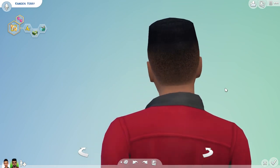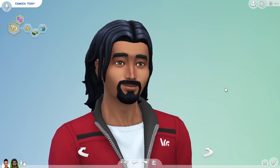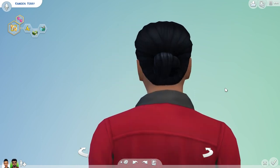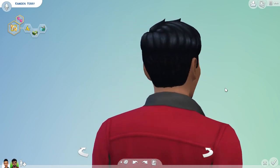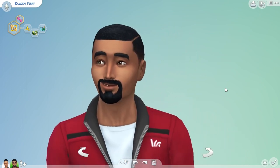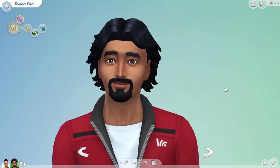Now we're moving on to the male Create-A-Sim items. First up are the hairs — males have eight new hairstyles and I really like them. Something that made me really happy with this expansion pack is that they actually added a lot of new male Create-A-Sim items, because usually the trend is you have a bunch of new items for female sims and male sims are kind of lacking on the new content. But for the most part males had about as many items as females did, and in some cases they actually had more. So that was a nice surprise.